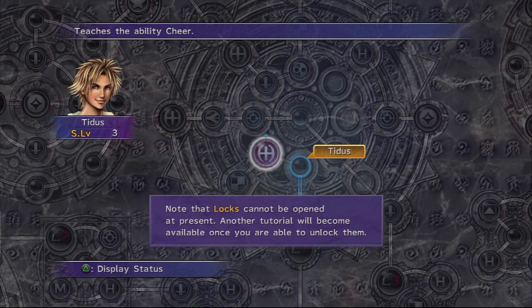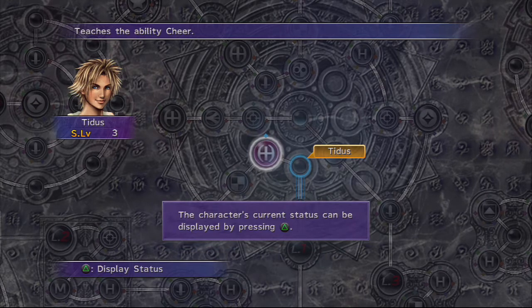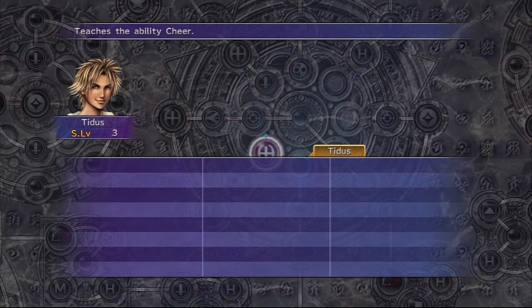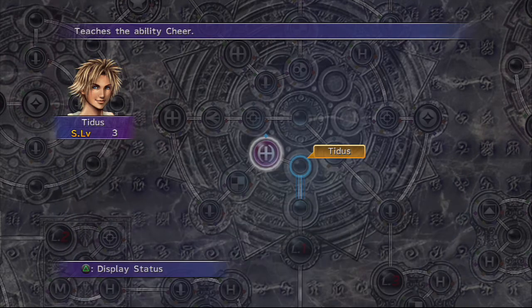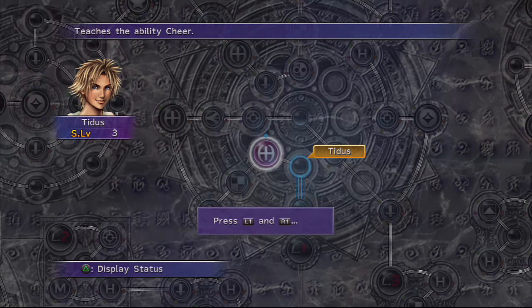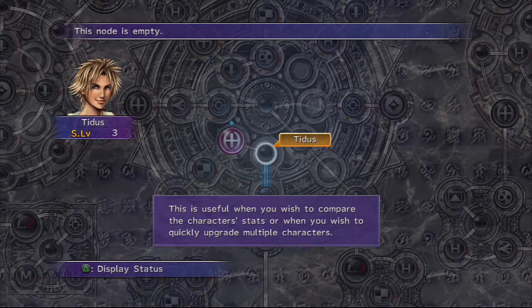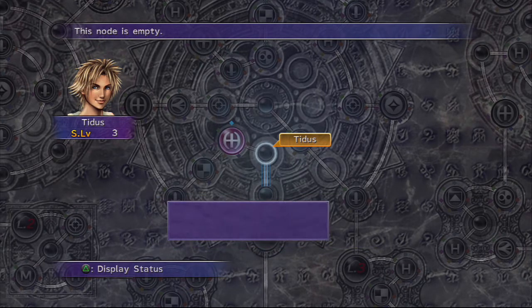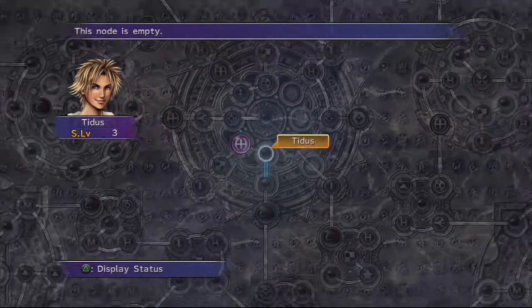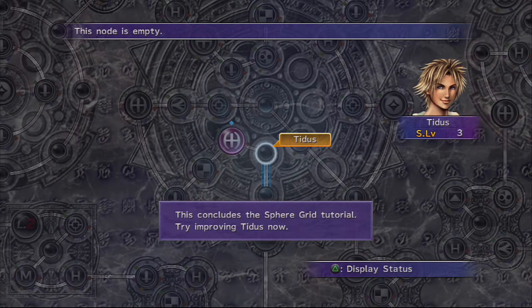Tutorials, right? Note that locks cannot be opened at present — another tutorial will become available. Now that you know how to upgrade your character, let's look into other grids and useful features. The character's current stats can be displayed by pressing triangle. Use this information to plan how you wish to upgrade your characters. Press L and R to switch between characters. Press Select to zoom in and out for a better view of your grid. This concludes the sphere grid tutorial.